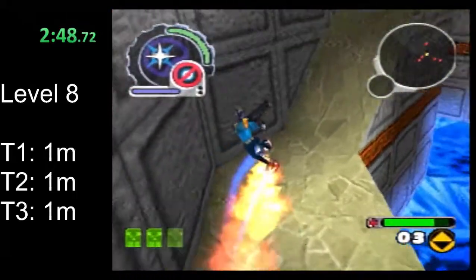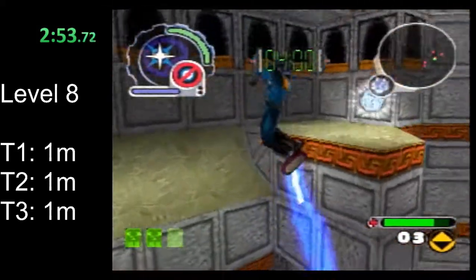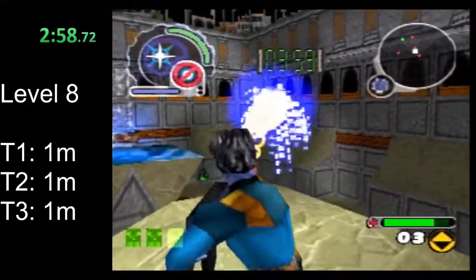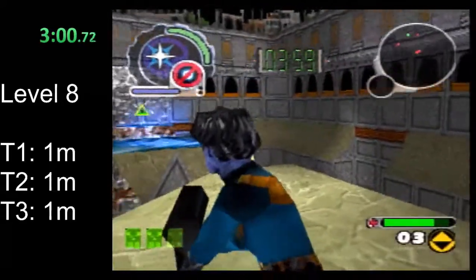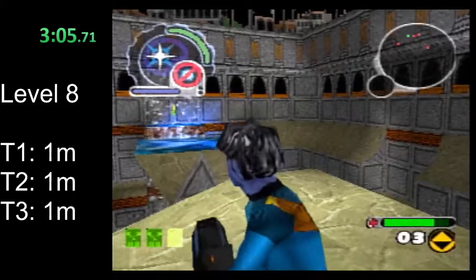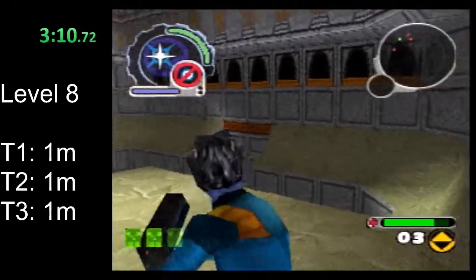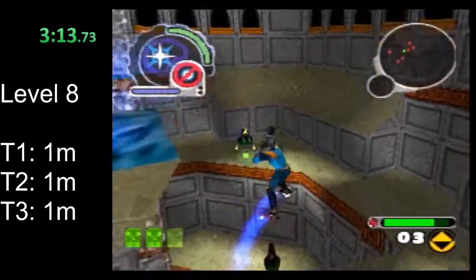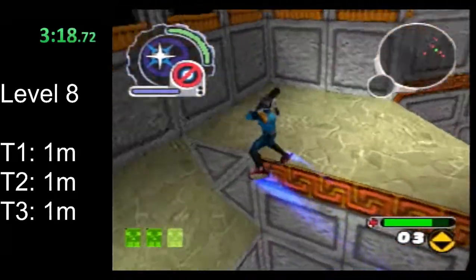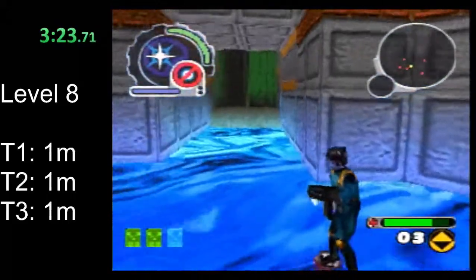Even with slowing down to explain things, we can still get here in time for the tear to spawn. This level can be long and difficult, so there's a decent chance the tear will have spawned before you get here, especially if anything slows you down significantly. Watch out on the last jump up here — the tear's gravity can actually pull you in a pretty rough way and knock you down if you're not careful.